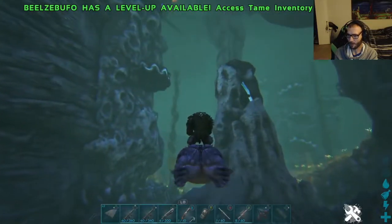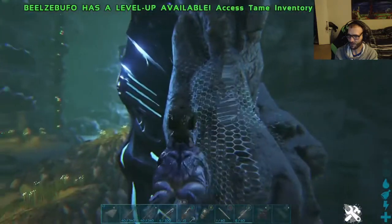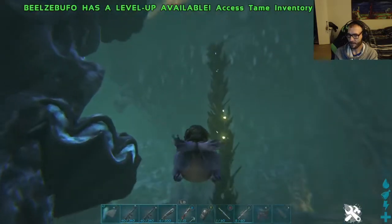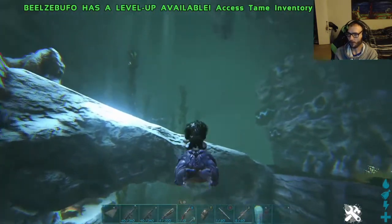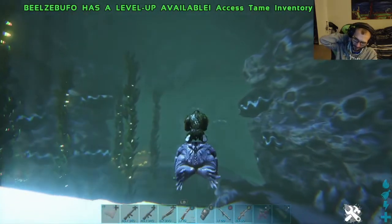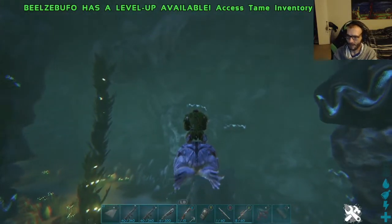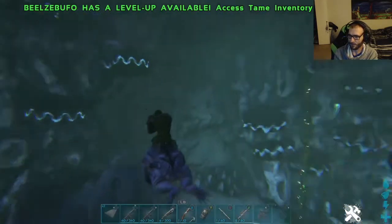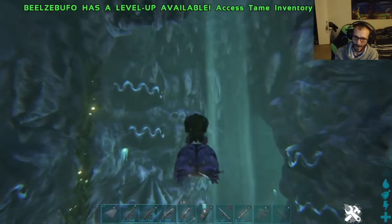Coming back up, go right back towards that alien structure and then veer off to the left. There are little air pockets where you can swim up and grab some air if worst case scenario you get knocked off your mount or have to dismount your dino. You can swim up there and hopefully at least save your life and whatever equipment you have on you.